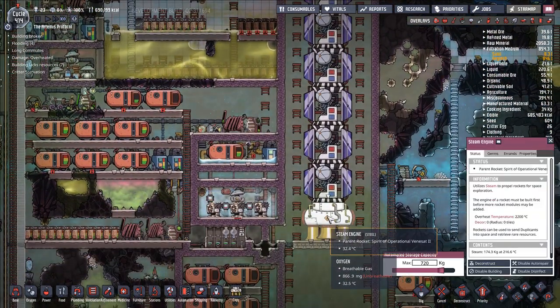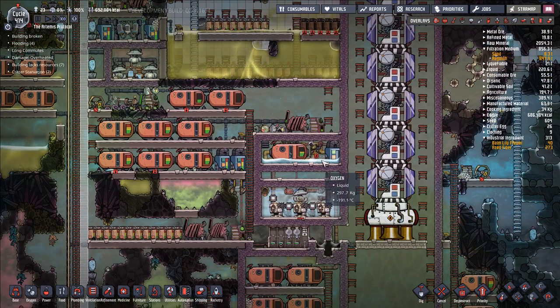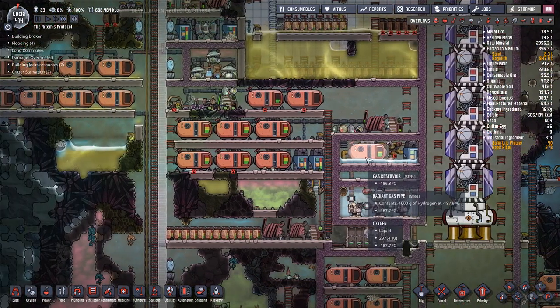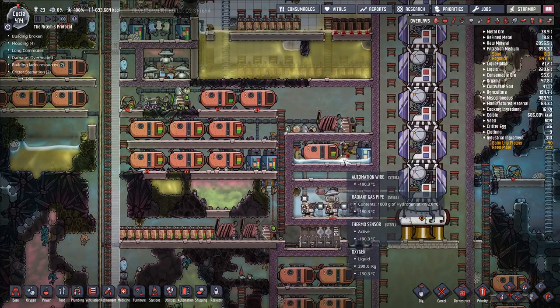How are we coming along with the steam? 174 kilograms. Notice we're getting a good amount of liquid oxygen here, which I like to see. We can change the temperature on this if we like.